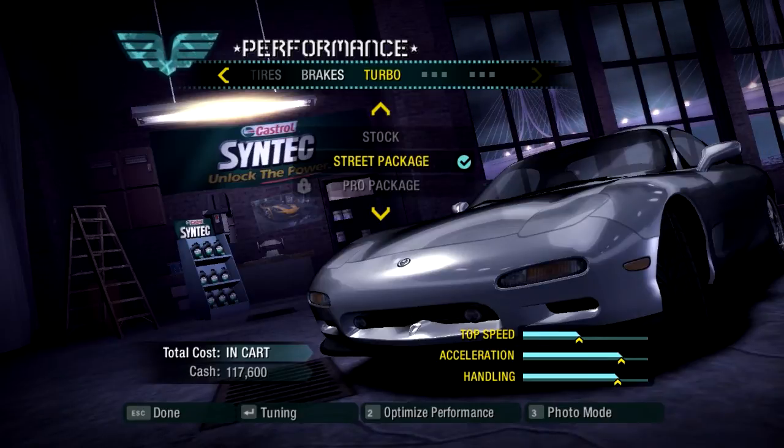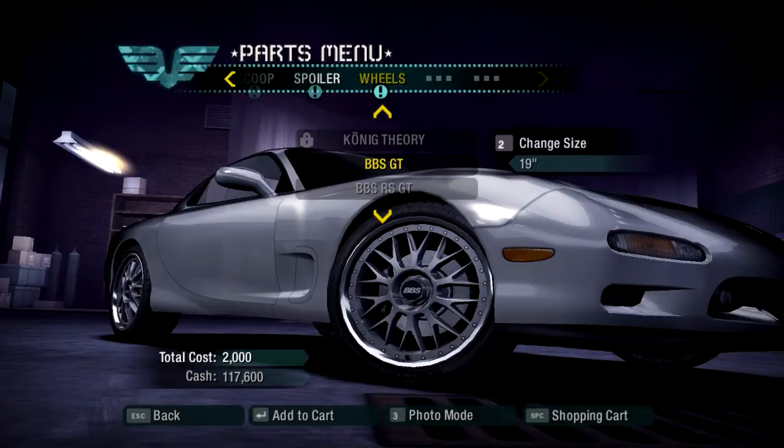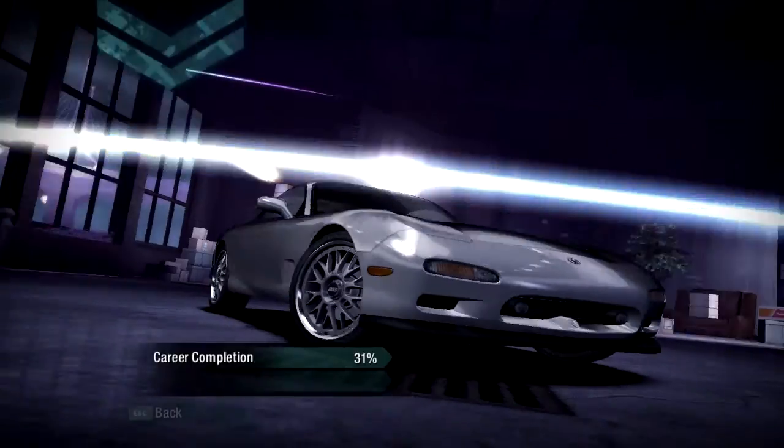I'll go ahead and skip on over to Autosculpt. Before we go on to Autosculpt, I kind of want to do the wheels first. We're gonna do the aftermarket part, which is only the wheels, because I want to do everything else in Autosculpt. We're gonna go with the BBS GTs, just because BBS wheels are my favorite. We're gonna go for 19-inch — I think that's alright. That's all we're gonna do in aftermarket, so I'll just purchase these wheels and then we'll move on over to Autosculpt.